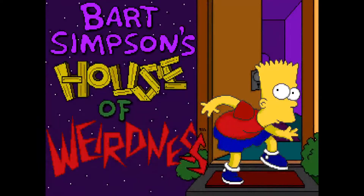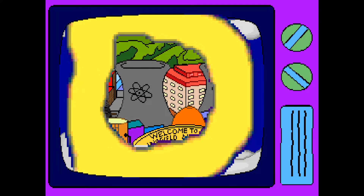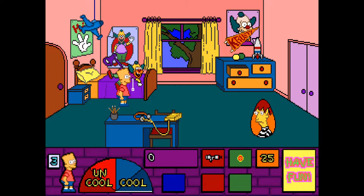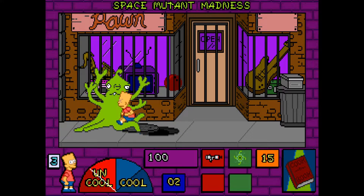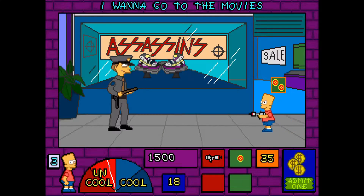The first and perhaps most surprising entry is Bart's House of Weirdness from Konami. This 1992 PC exclusive from Distinctive Software is an action game with a light pinch of adventure gaming. The goal is to clumsily navigate through levels populated by lots of fan service and deadly elements from Bart's imagination.